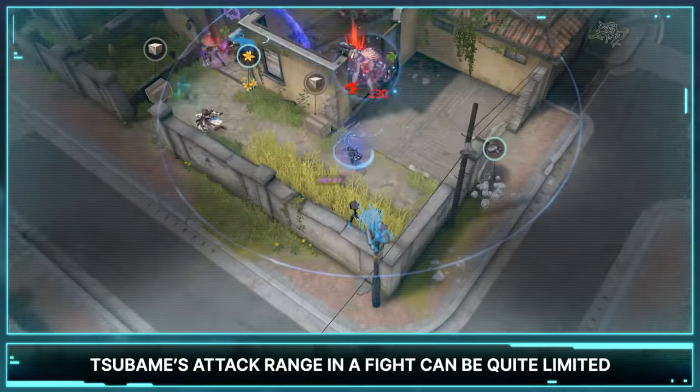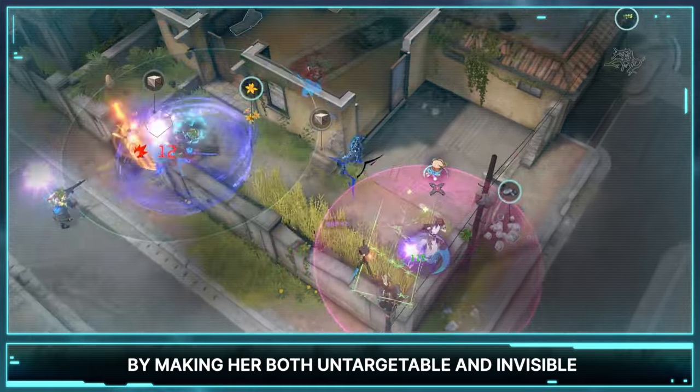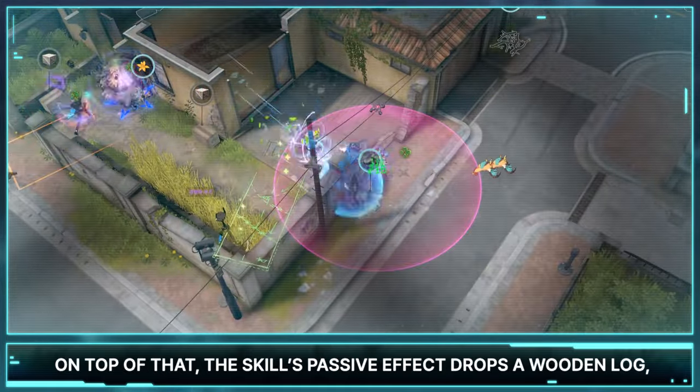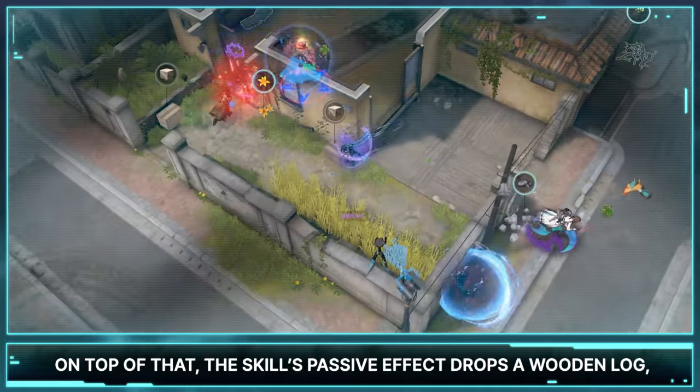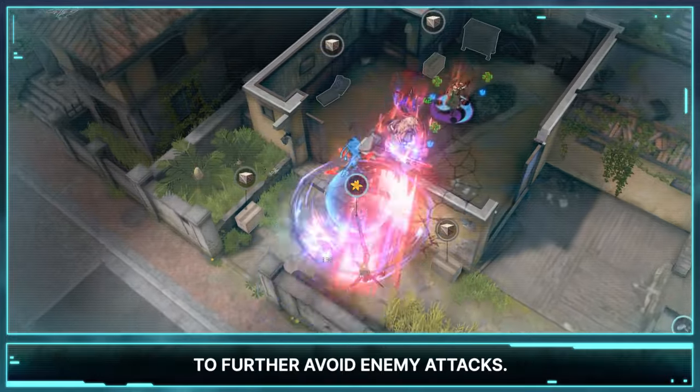Tsubame's attack range in a fight can be quite limited, but this skill makes up for it by making her both untargetable and invisible. On top of that, the skill's passive effect drops a wooden log, which can be connected to her Life and Death Seal skill to further avoid enemy attacks.